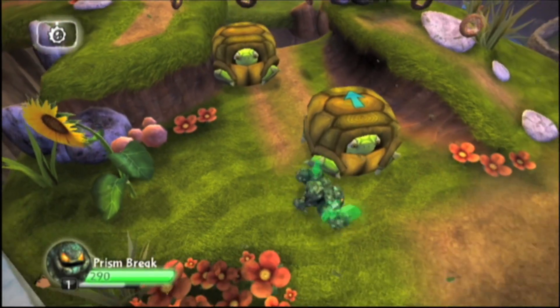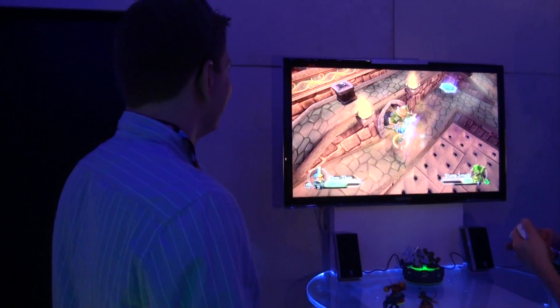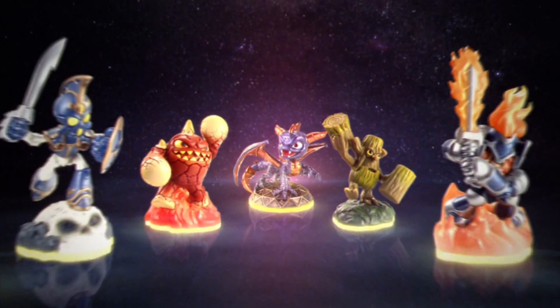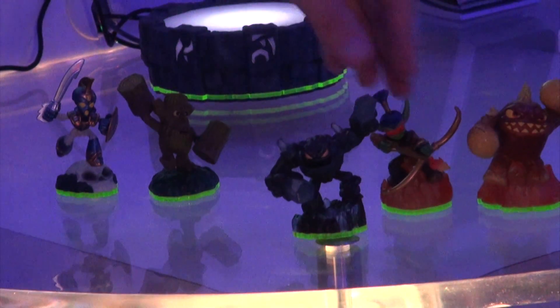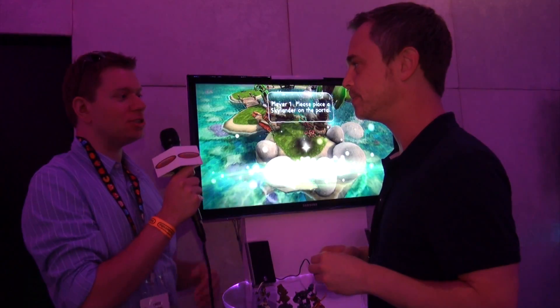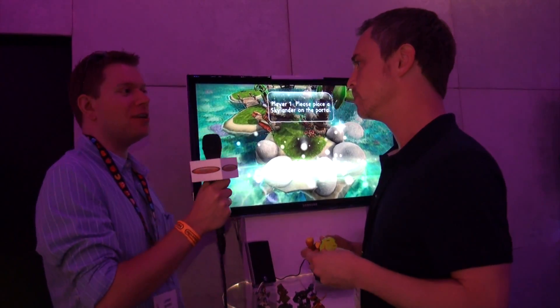It remembers everything you've done and the experiences you have, and you can take it from the Wii to the 360 and it's the same guy that you've been playing with. We have over 30 different champions and they remember everything when you play. So when you take it off the portal, you can take it to your friend's house, put it on their Portal of Power, and you're in the game as the character you had at home. Wow, that's really cool — you can just take them to your friend's house and pick up right where you left off.